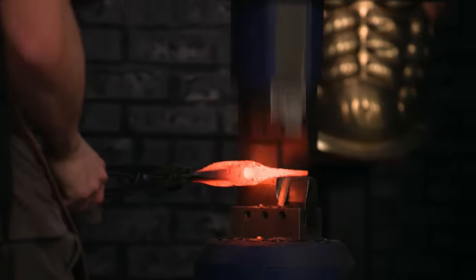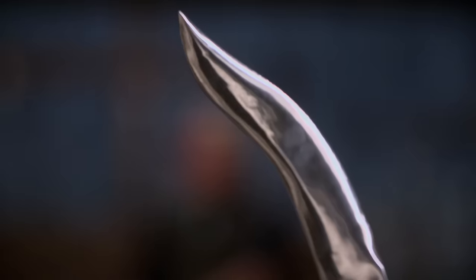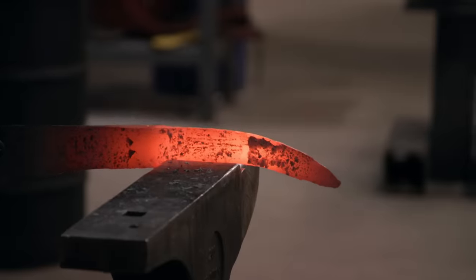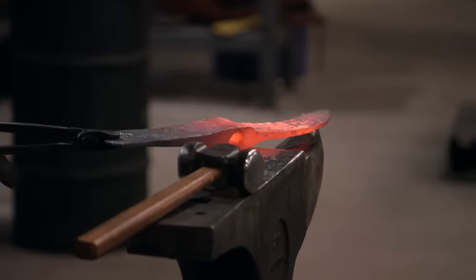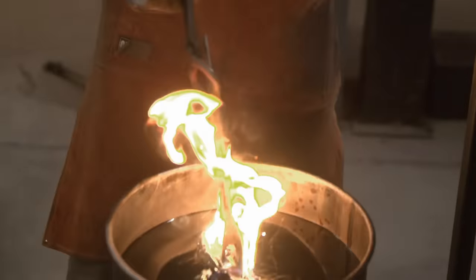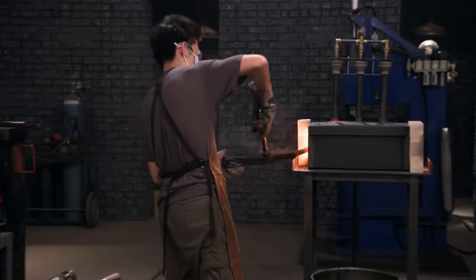After I get the axe head shaped out, it's time to go on to the pick. This is not your traditional pickaxe — it's a recurve pickaxe. So I do that with my trusty hand hammer and the anvil horn. Jesse's blade is like a badass. Now with the blade pretty much forged to its shape, it's time for the quench. Jesse has his axe head quenched, but still has to get that pick done.